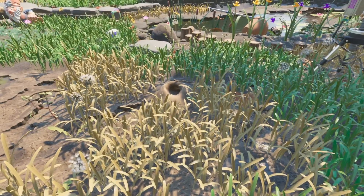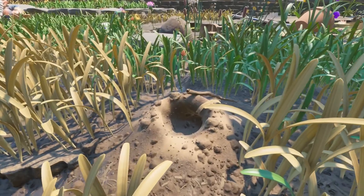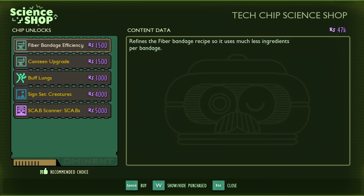Nestled at the very bottom of the red anthill is where you'll find the red anthill chip. Top tip: make an armor set out of red ants and they will leave you alone as long as you don't hurt them while exploring. Grabbing this chip gives you access to fiber bandage efficiency, a canteen upgrade, buff lungs mutation that increases stamina, sign set creatures, and the scab scanner scabs. Early on I'd go for buff lungs and maybe the fiber bandage efficiency — it reduces how much you need to make bandages.